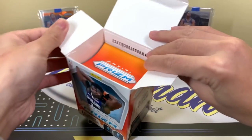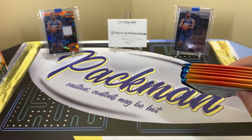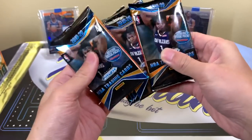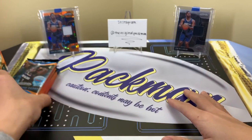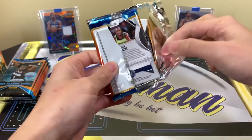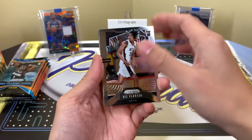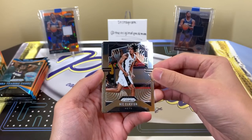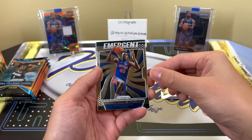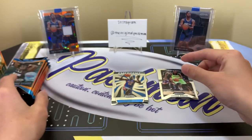Let's see what we get — it splashed a little bit, crushed up there, hopefully our cards are fine. Might we have a mem card? I think so — move that to the back. Pack number one: we have Nick Claxton rookie, Gary Harris, Emergent Sekou Doumbouya, and Andrew Wiggins. That's pack one.